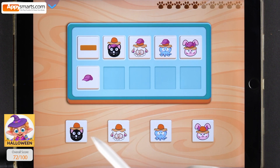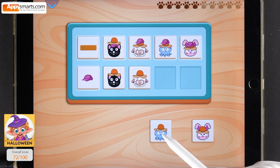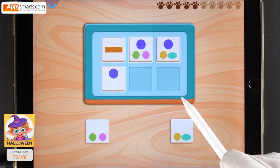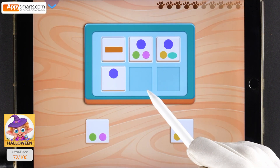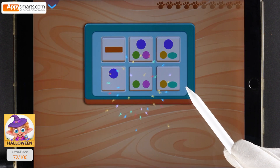Remove the hats shown on the left from the animals. Oh, wow! Remove the purple circle from the top tiles. Drag your answer to the correct spot. You nailed it!